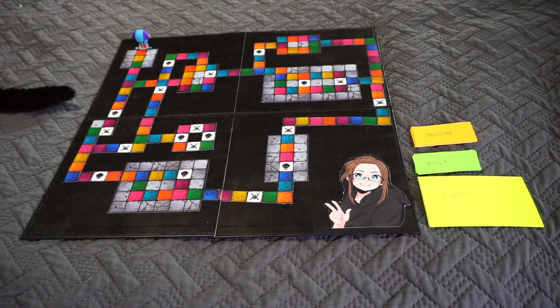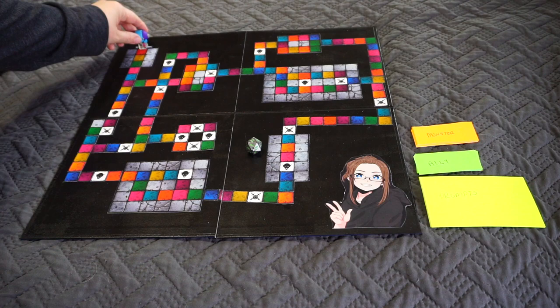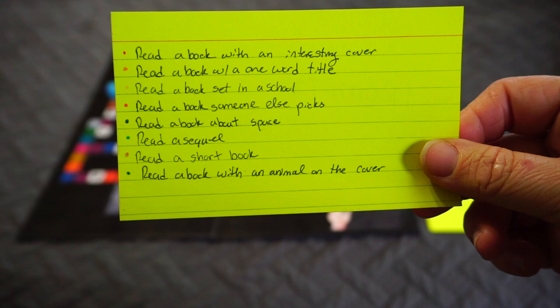I hope the re-explanation of the basic rules was good enough. If you still have questions, feel free to drop them in the comments or message me on Twitter. First roll is a nine, landing on a light orange space. Orange correlates to a secret passageway, and the prompt is to read a book with a one-word title.